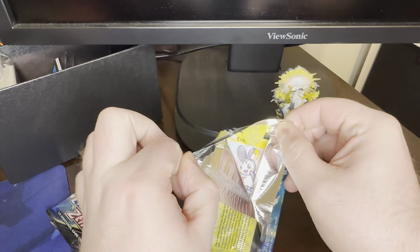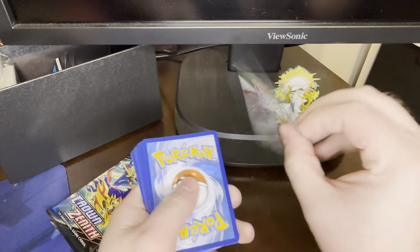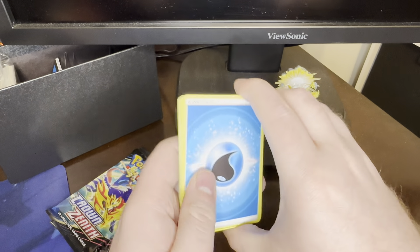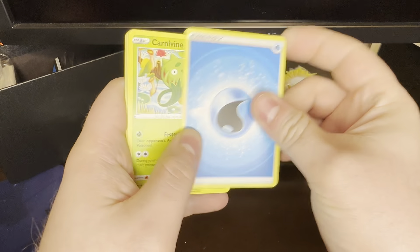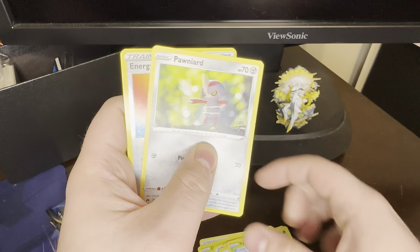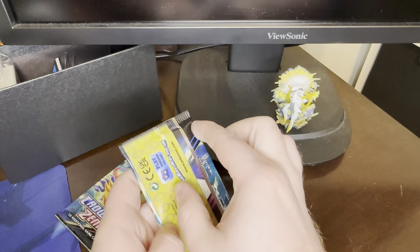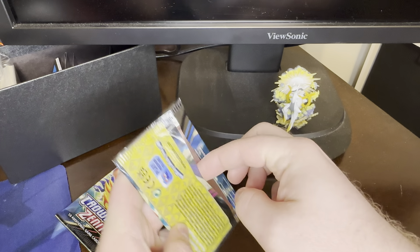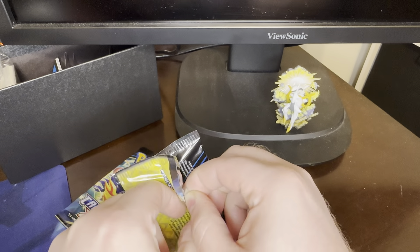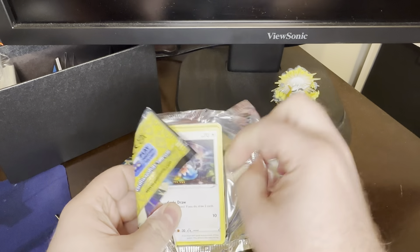These particular packs are very thick and they have such an obvious perforation in the back. It's not a normal thing. Pack 8: Water Energy, Carnivine, Rare Candy, Lara, Emolga, Luvdisc, Chatot, Yanma, Pawniard, Energy Search Reverse, and Exeggutor — not a holo rare. Normally you can't pull from back here like that, but these are very thick. You can hear it. That's a very odd way to open a pack, but I can assure you it's not hurting the cards.